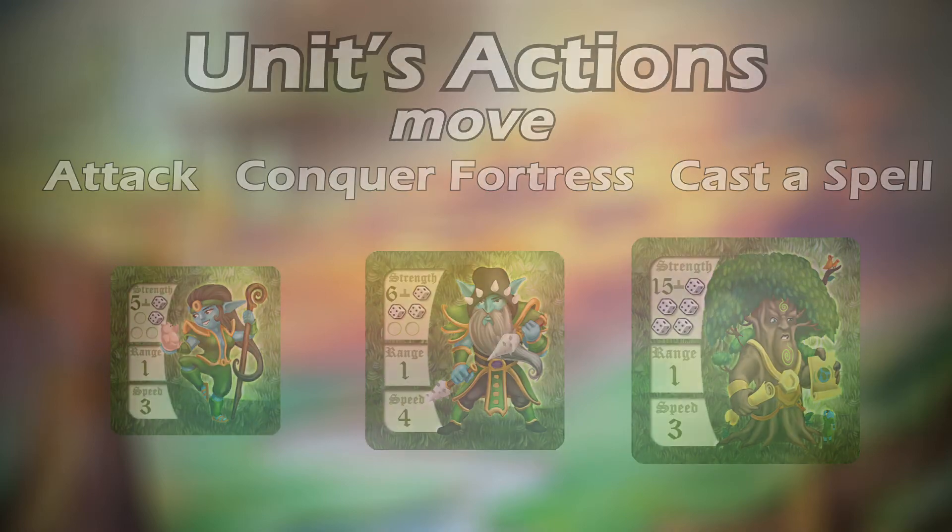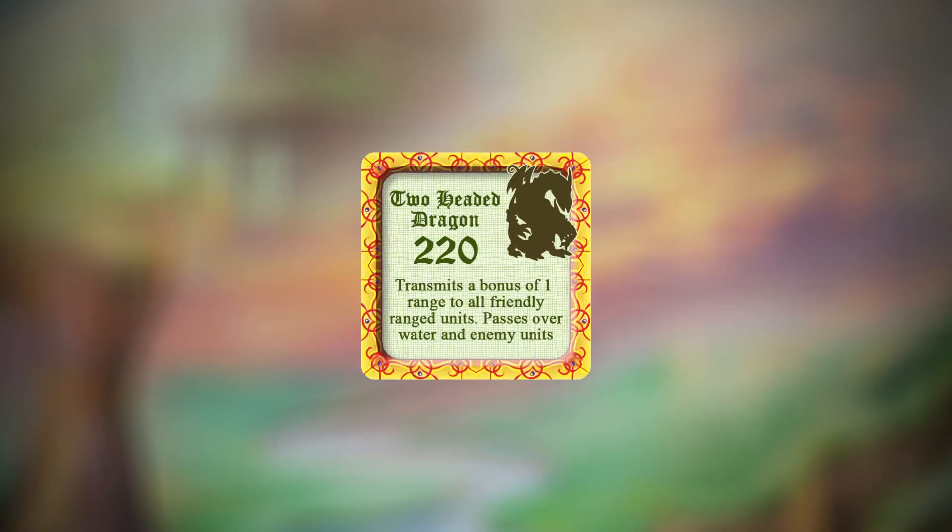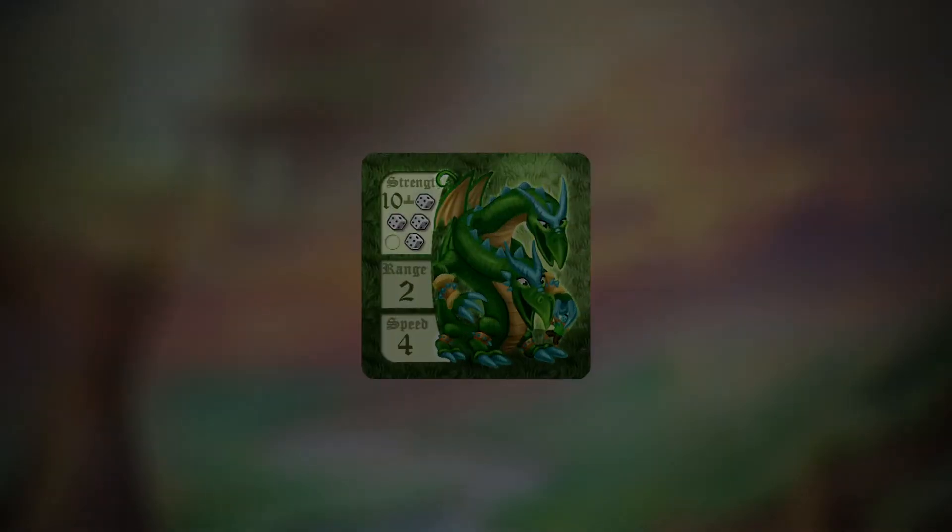Each unit is double-sided, displaying different info. On the back it gives its name, cost, and spell if it has one. On the front it has the strength — its base value and number of dice it rolls — the range indicating how far it can attack, and speed indicating how far the unit can move per turn.